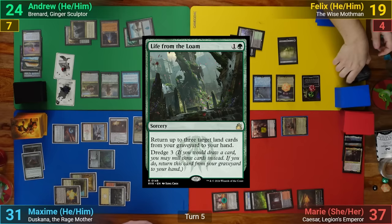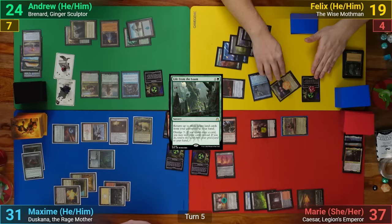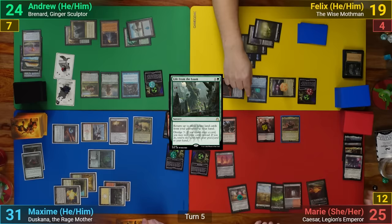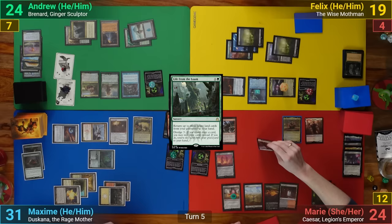Felix then recasts Life from the Loam, getting three lands back, paying the one for that. Going to combat, Mothman heads at Marie and we all get a Rad Counter. She can't block it and takes the hit, and Felix passes. Marie draws and mills her top card, hitting a non-Land card and removing the Rad Counter, losing one. Felix adds a Counter to Jason Bright. She then plays a Swamp for turn.